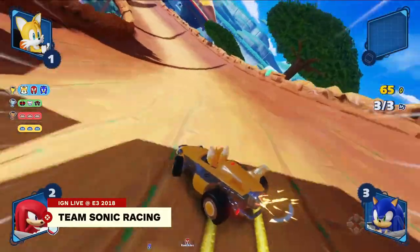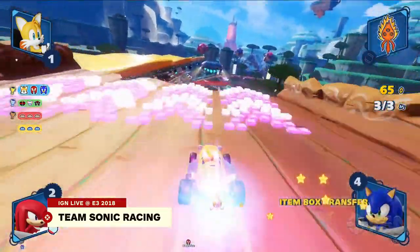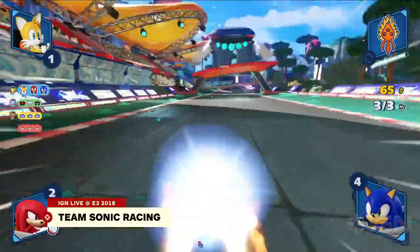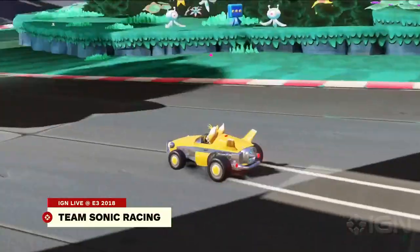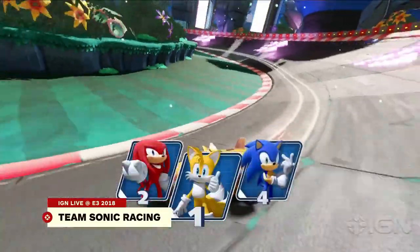Have we seen all the characters that are going to be in the game yet? Right now we've revealed six of the characters. We've revealed Team Dark — Shadow, Rouge the Bat, and Omega — and then you have Team Sonic right here: Sonic, Tails, and Knuckles.